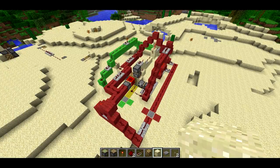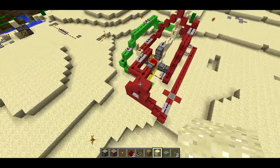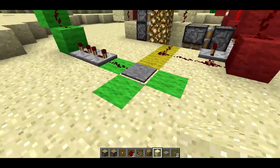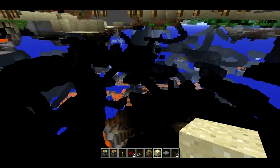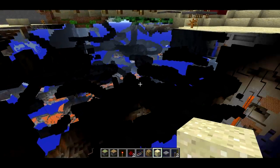Welcome back, SethBling here. I've loaded up a survival world so I can show you my deluxe x-ray machine. This one is deluxe in that it has a full range of view — anywhere that's below ground you can see from the x-ray machine.